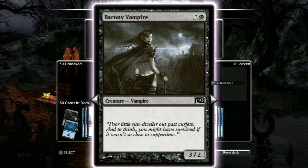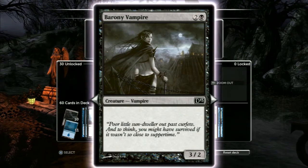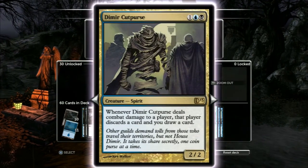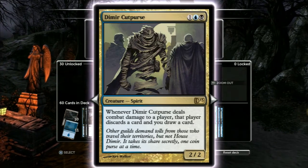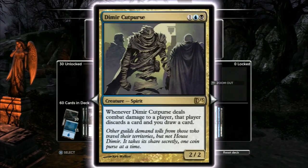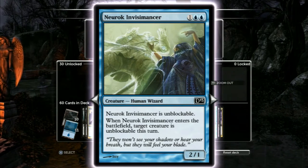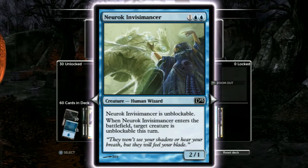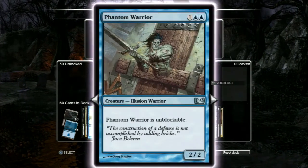We've got Sengir Vampire — it's a three-two. We've talked about her lack of evasion before, but she does do work; she's a hard worker, so she's in here as well. Dimir Cutpurse — this card is awesome, this is amazing. The things people will do not to get hit by this guy — completely insane. He's in the deck. We got Neurok Invisimancer — awesome. Unblockable itself, gives dudes unblockable. Unblockable Buddies? Love it. In the deck all the time. Phantom Warrior — amazing. In the deck all the time.